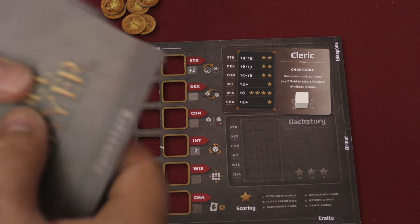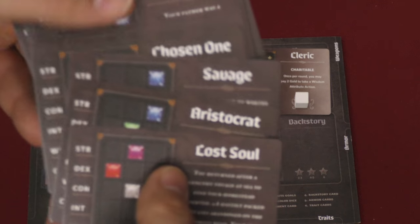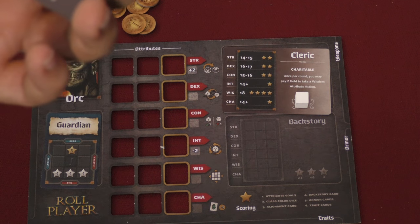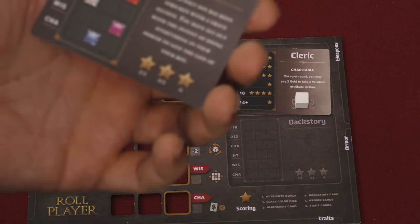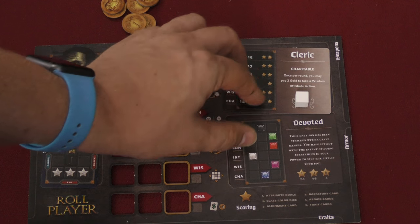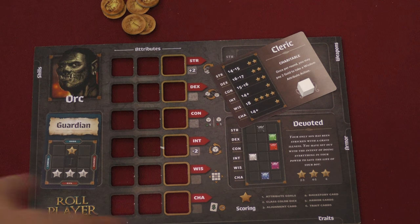Then you're going to get a backstory. There are all sorts of backstories — lost soul, aristocratic, etc. My backstory is devoted: my only son has been stricken with a grave illness, and I've set out with the intent of doing everything in my power to save the life of my boy. So you put that card here — this is pretty much almost all the setup.